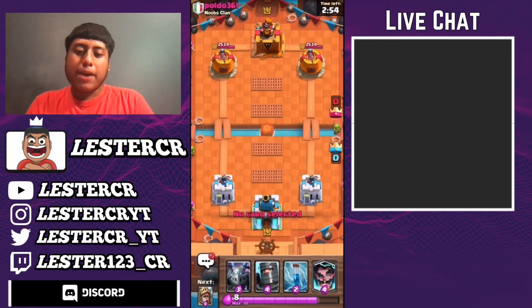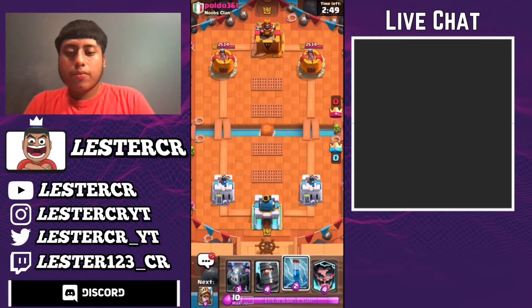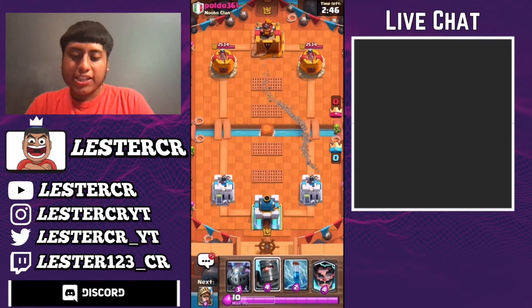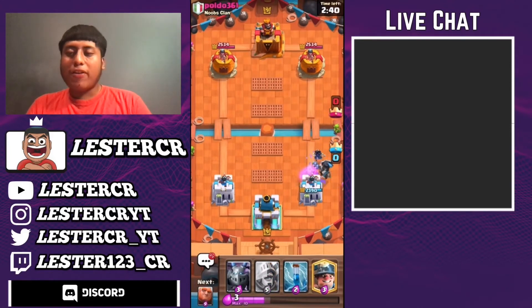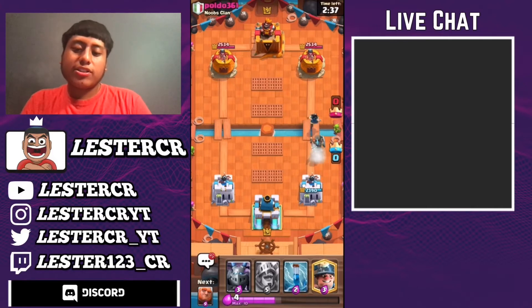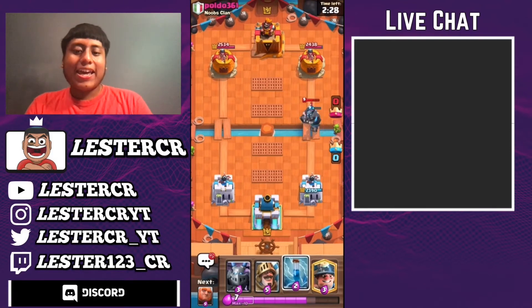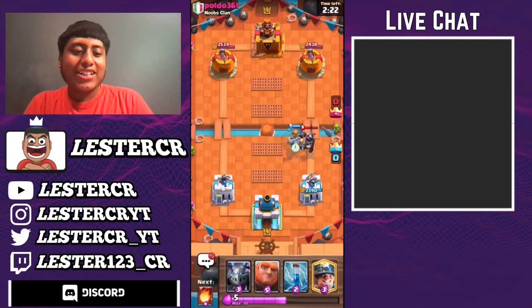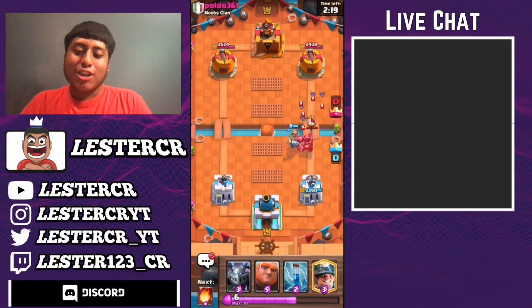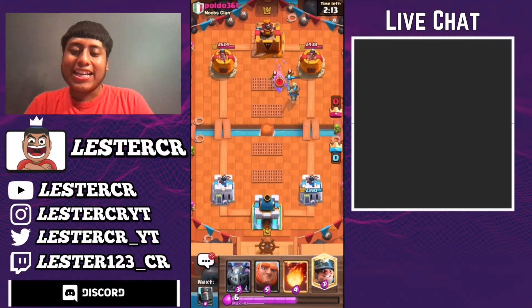Okay, so we got a match against this man right here. Look at his clan — he is a noob, I think. Let's drop off an Electro Wizard and Dark Prince just so the wallbreakers won't connect. I hate this deck, bro. Does anybody else hate Mega Knight? Please make sure to leave it down in the comments below. I just don't like playing against Mega Knight. Who else thinks the Mega Knight needs a nerf? Because I do — not a little tiny nerf.